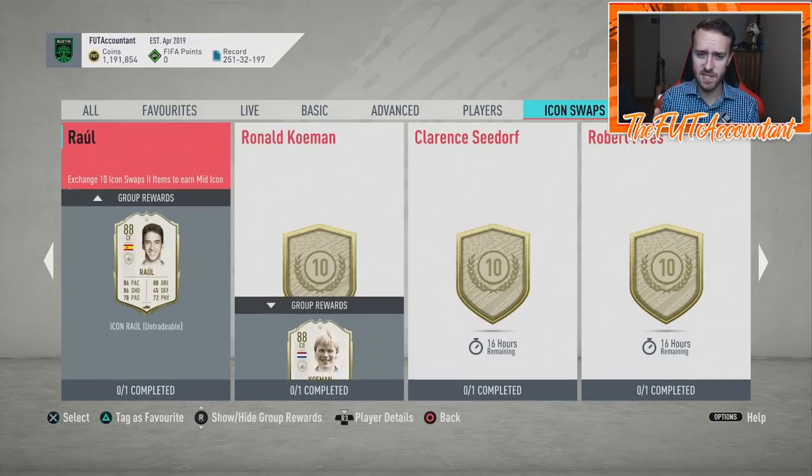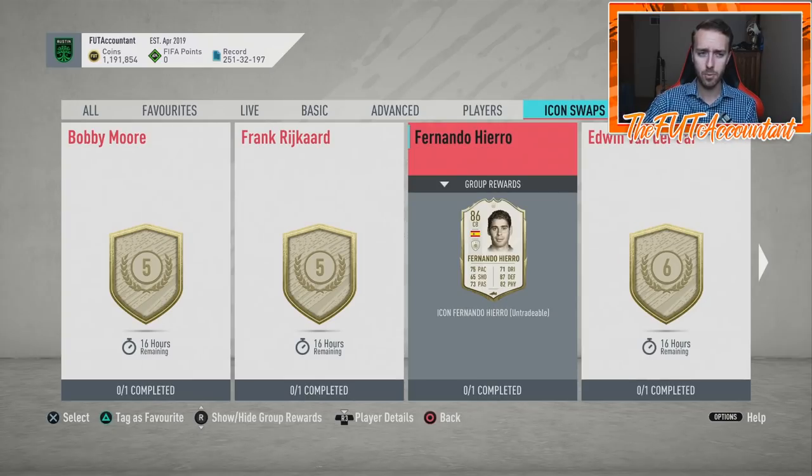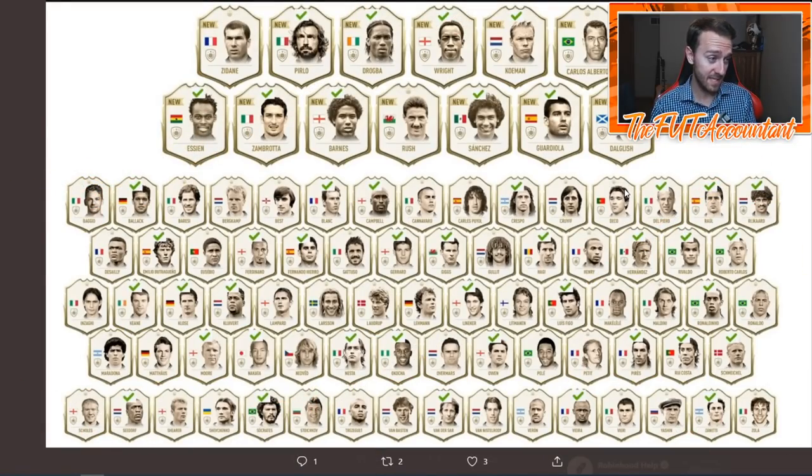We can take a quick glance through the Icon Swap Set 2 options — from a meta standpoint, are any of these usable at the upper tier of players at this point? The fact that we didn't see any moments in this set was a letdown, because we saw prime icons in the first set. So for whatever reason, I do think we have to see moments in this last set. I hope this last set has a few elite-level mid cards — if you're putting in a mid icon, it's got to be a Matthaus, a Desailly, a Cruyff, maybe a Dalglish or Garrincha.